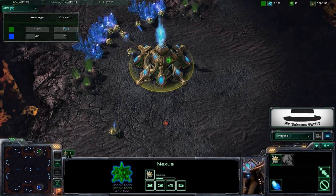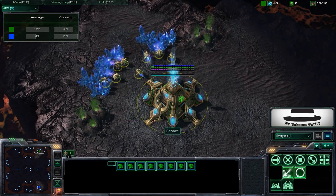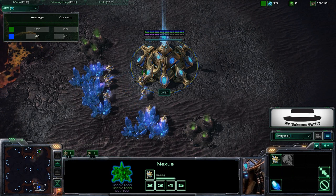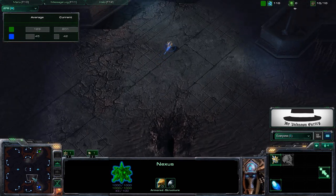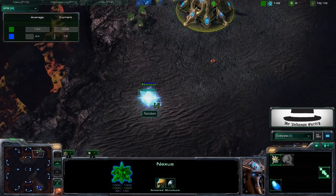You can see their APM here. Random is like me — he spams his units. I usually do that as well, but D-Van doesn't, so Random's APM is higher than D-Van's. Both are doing fairly similarly so far.